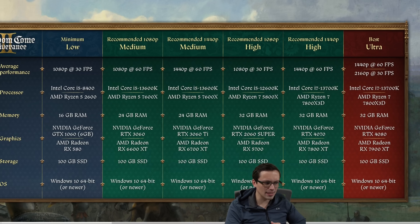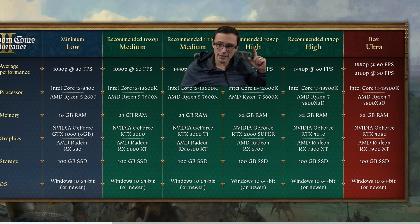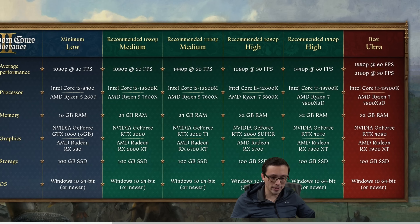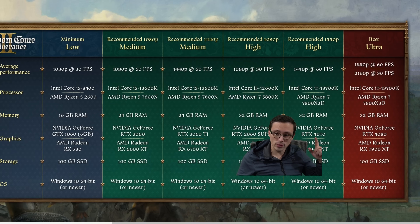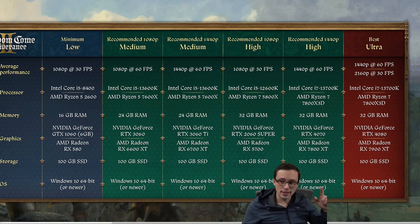I'm curious if the high settings have any ray tracing going on, whether software-based or otherwise, because that can be demanding on the CPU. For 1440p high 60fps, they also want 32 gigabytes of system RAM — though we'll need to see if that's actually required in-game or just what was in the test system. A 4070 to a 7800 XT at native 1440p — if using DLSS quality, you could probably get by with less powerful GPUs, but upscaling won't help if you're CPU bottlenecked.